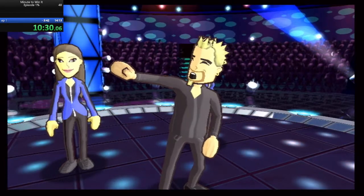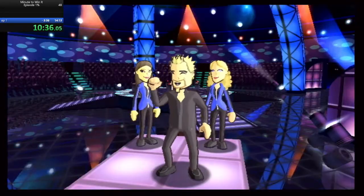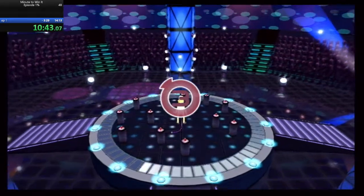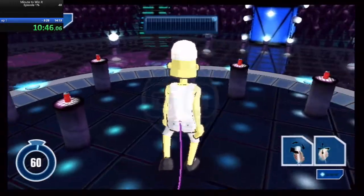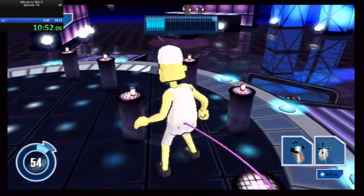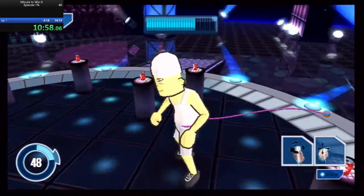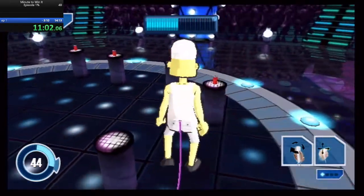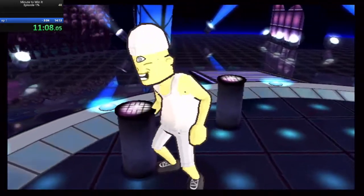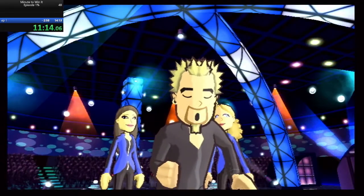This is your Level 8 blueprint — Bottoms Up. You've got a minute to win it. Good luck. The game begins in three, two, one. We've got a few seconds left. Congratulations, you've banked $250,000.